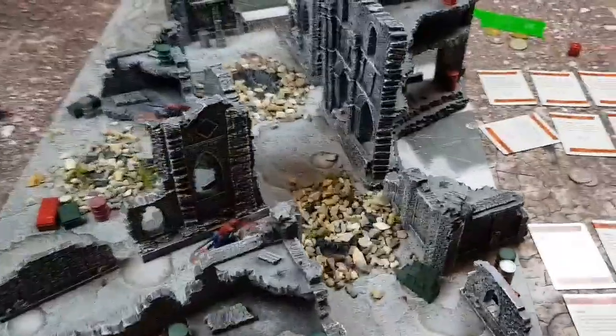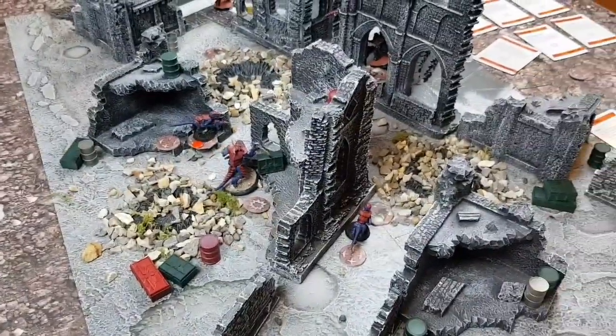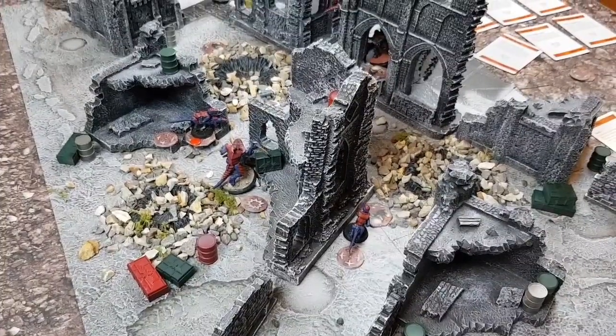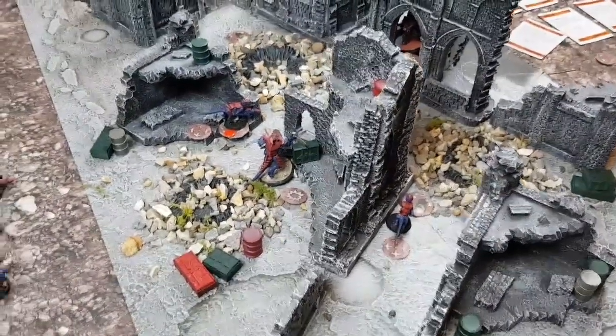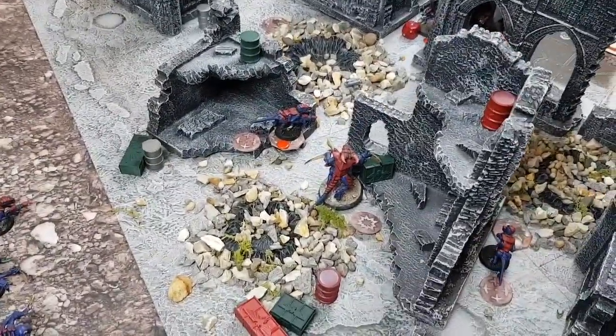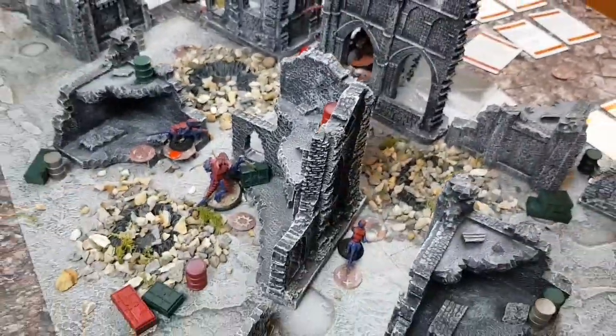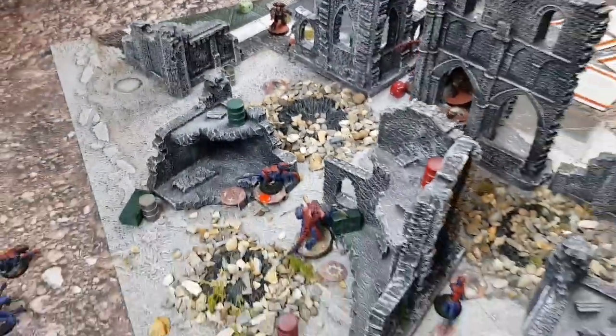The next turn is the last turn. It's all about the Tyranids trying to get another objective or kill the leader. There's an objective in the open, so one of the Space Marines is moving onto it. We'll come back for turn four.